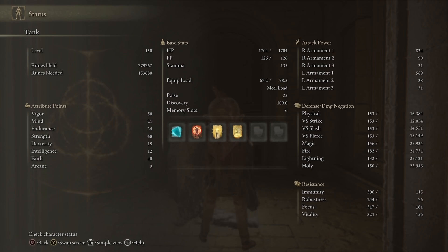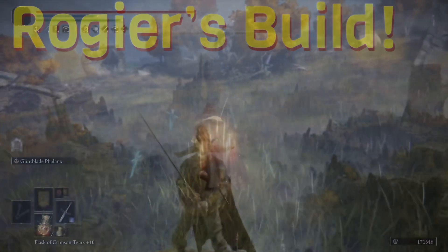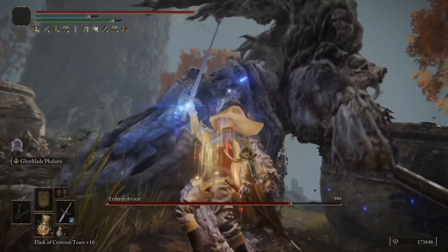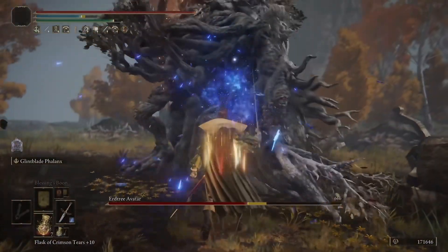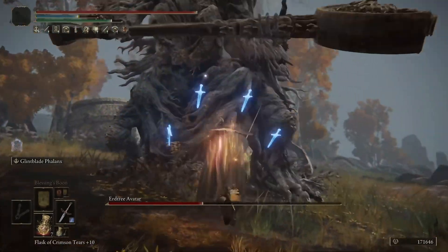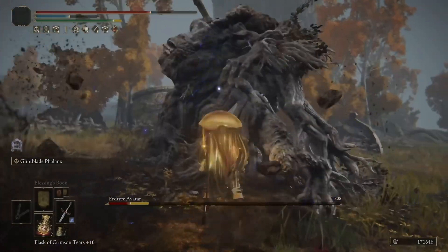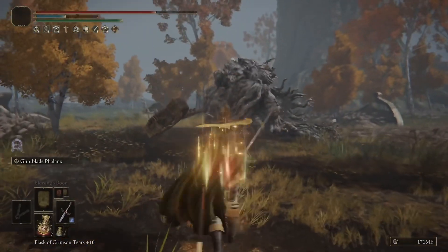Next up we have Rosier's Build, which uses the Glintblade Phalanx Ash of War. It does ridiculous amounts of posture damage and can make the game a lot easier. If you loved Flame of the Redmanes, this is definitely going to be your new replacement — it does the same amount of posture damage. It's around 30-something posture damage per Ash of War, and it can stance break very often. Since posture was nerfed across the board, this is one that was untouched and it works fantastically for stance breaks. Be sure to be facing whatever you're fighting when you cast it, and usually within about three casts you're going to stance break. You also have a follow-up R2 and you can use a dagger to enhance critical hits too.